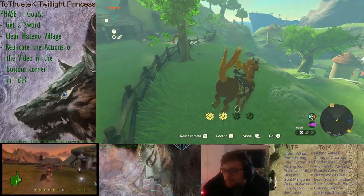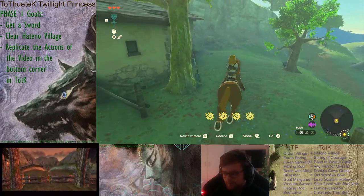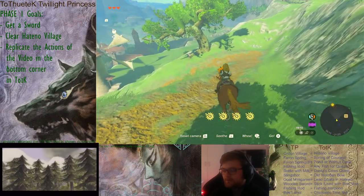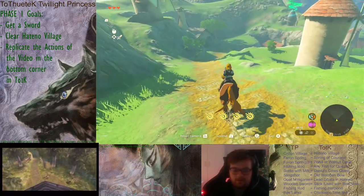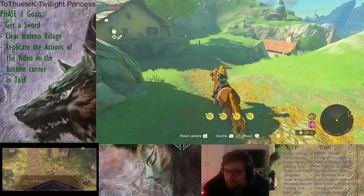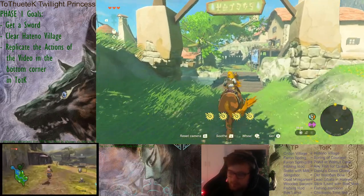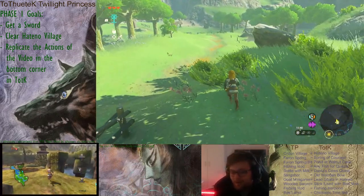Now we get into Hateno as Human Link — so without our auras. I differentiate already between Human Link and Wolf Link, even though Wolf Link doesn't exist at the moment. I'm not using the Amiibo because I don't own any, and you can't even control Wolf Link in the Amiibo state.